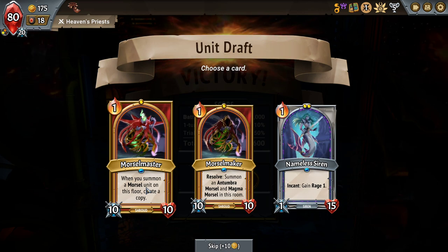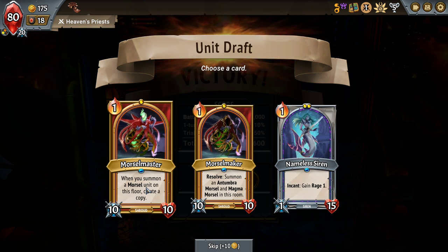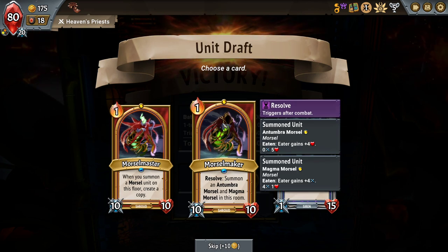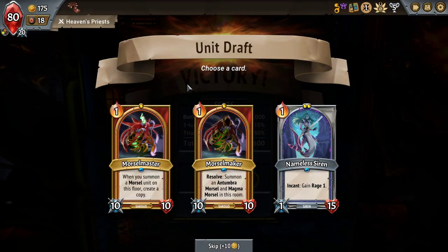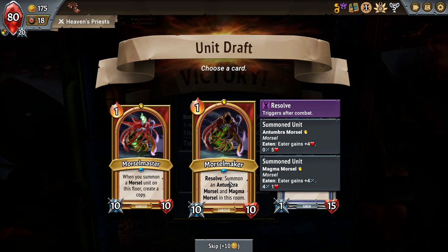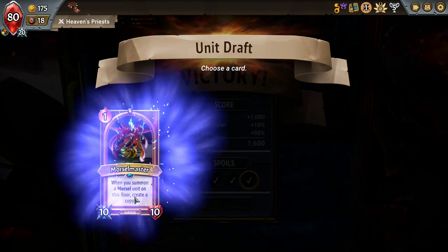If I increase Capacity after the first boss, I'll have 7, which means Penumbra in 3 spaces, Morsel Master and 2 copies, then create a second with 2 more copies — Penumbra, Morsel Master, and 4 extra Morsel Units. But the Morsel Maker by itself just gives plus 6, plus 6 to the Penumbra every turn. I'm going to take the Morsel Master because the Antumbra and Magma Morsels aren't great, and I want to give more things like Damage Shield and the plus 5, plus 5 from the Morsel Miner more commonly.